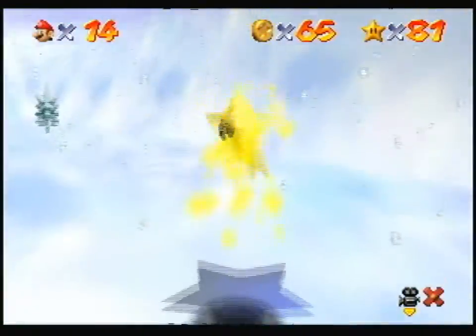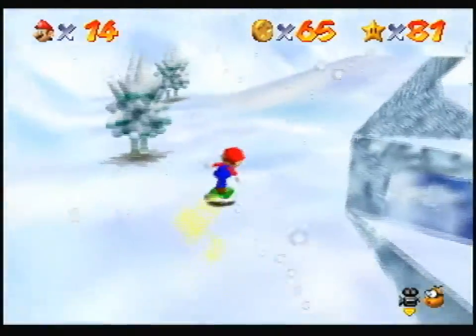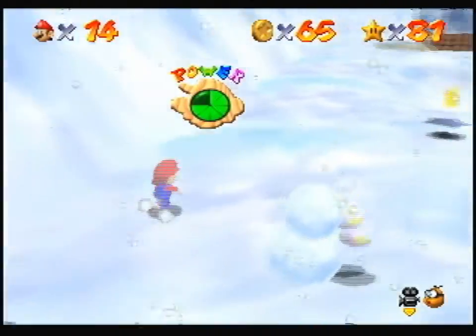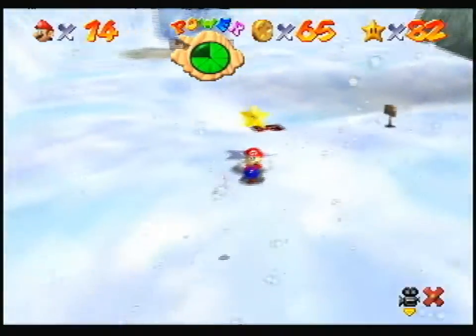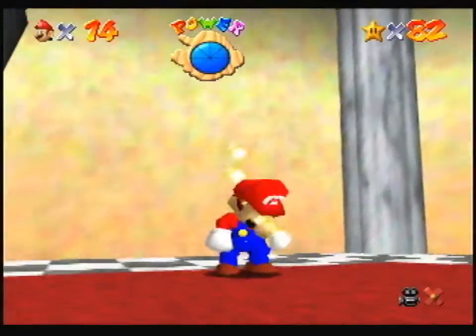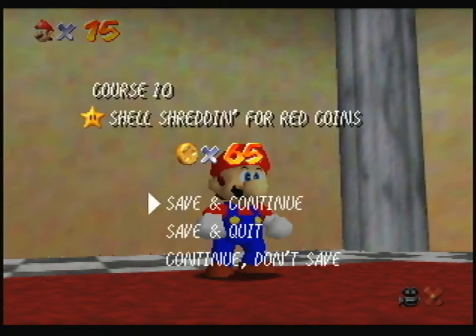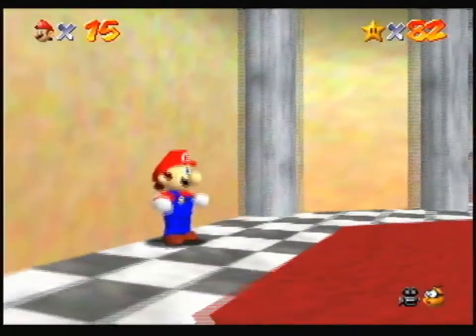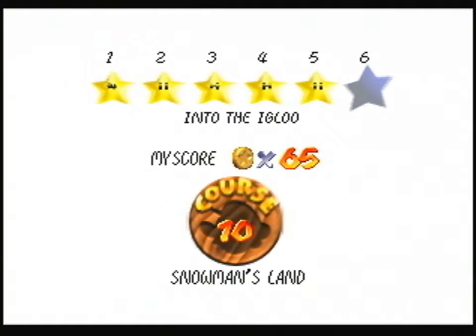Ka-ching! Where is that? Is this Tony Hawk's Pro Skater? You already made that joke. I wanted to get the star with the stupid music. Dang it. It was shredding. Hooray. Now, the shell is pretty much the key to this level because you need it to get like four stars, into the igloo, which is different from the deep freeze, okay?